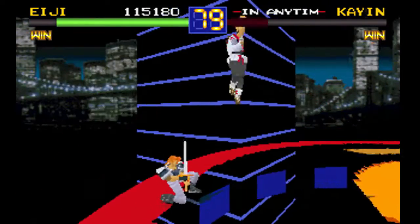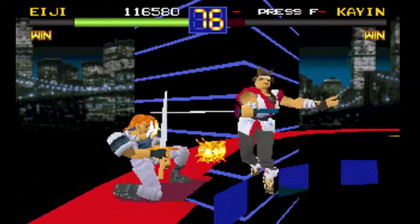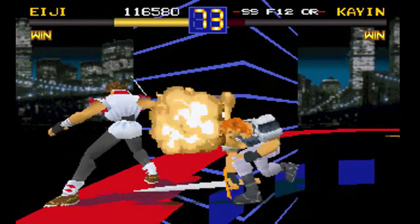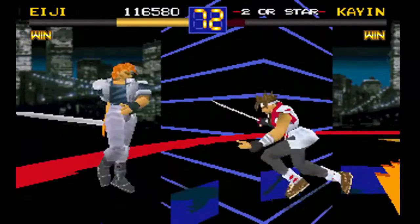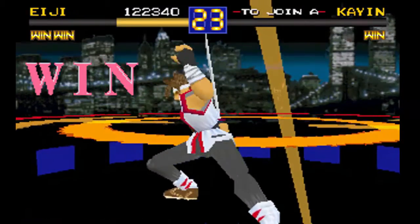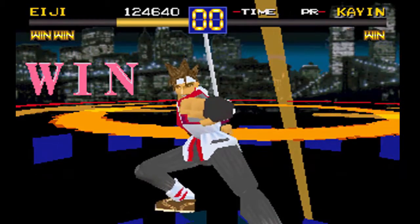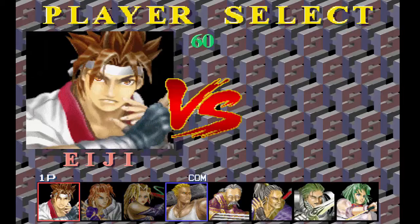In fact, if during any of these combos we see that the opponent ends up on the other side, we need to start rolling — like in this case — to the other side, to reposition ourselves properly. You can see I was almost about to mess up again, but I rolled quickly and repositioned myself in front of him. I simply had to push him off the edge. On to the next.